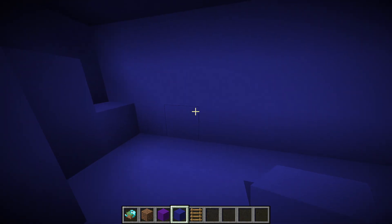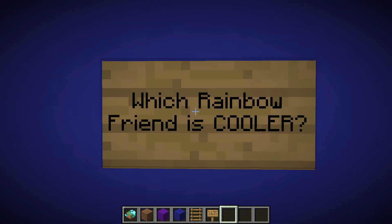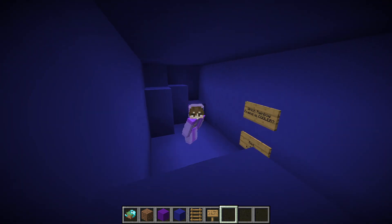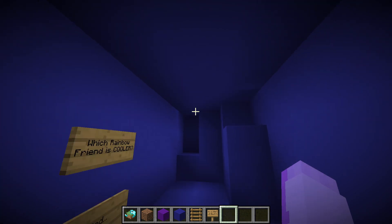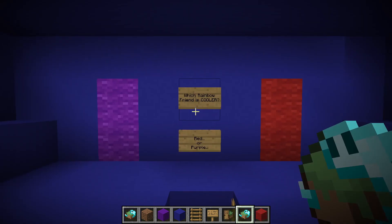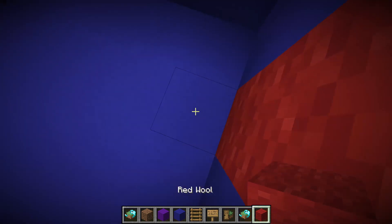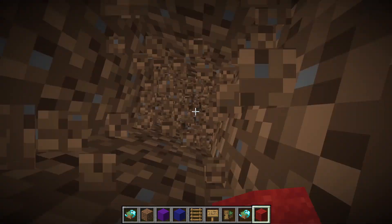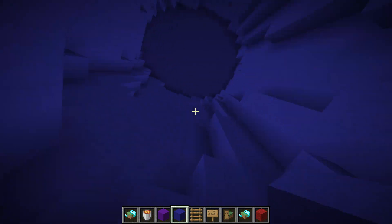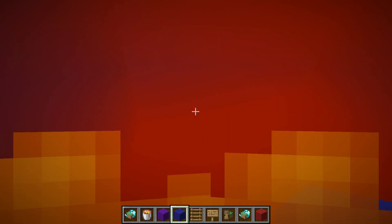Once Snoozy comes up into the leg of Blue, we're gonna ask him a quick question: which Rainbow Friend is cooler, red or purple? My favorite color is purple, but red is the one who turned everybody into a Rainbow Friend so nobody likes him as much as purple. Whichever color Snoozy chooses, he's gonna walk through this wall — but on one side I'm gonna make it so that Snoozy falls into a pit of lava for getting the answer wrong. If Snoozy goes to the purple wall he'll make it to the next section, but if he goes through the red wall he's gonna fall into the pit of lava.